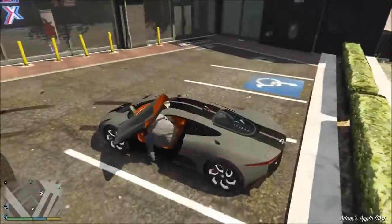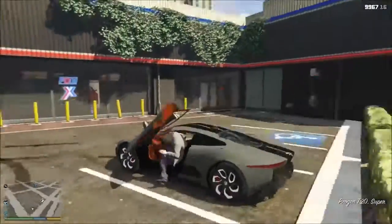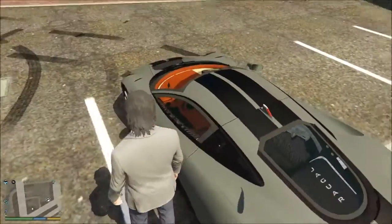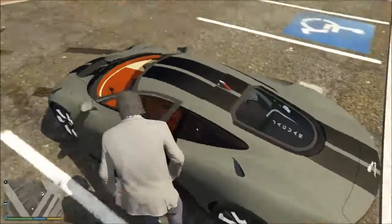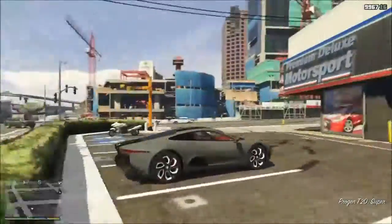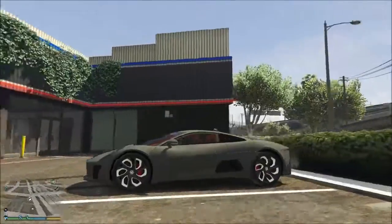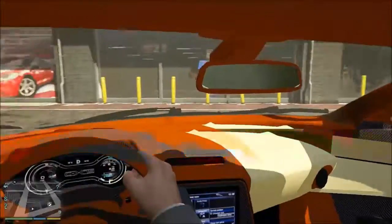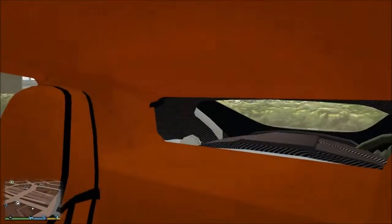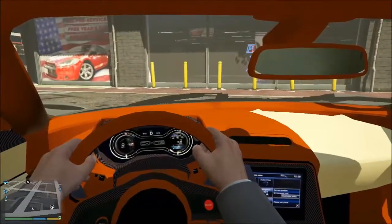Just look at this baby. The only problem is that the doors are kind of textured weirdly so I go straight through it. But this is so down to detail. Let's check out the interior. A little too much orange, but still it looks awesome.